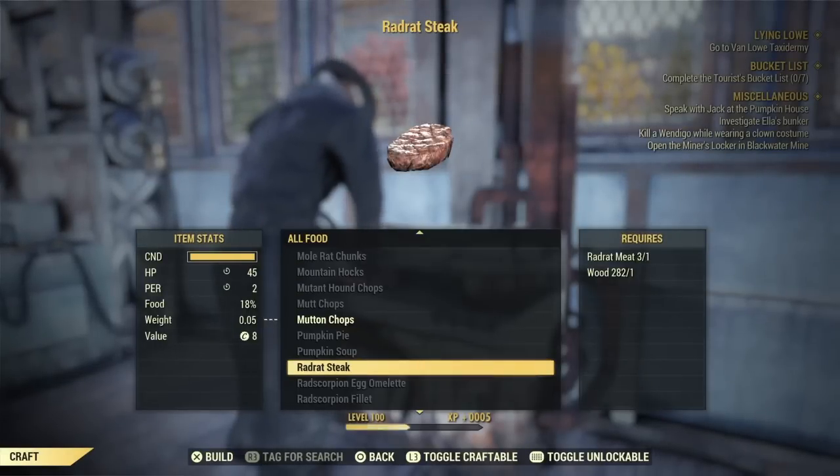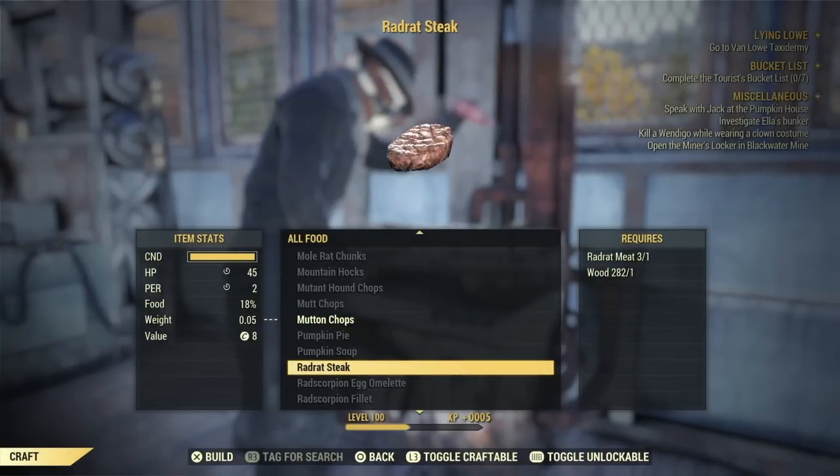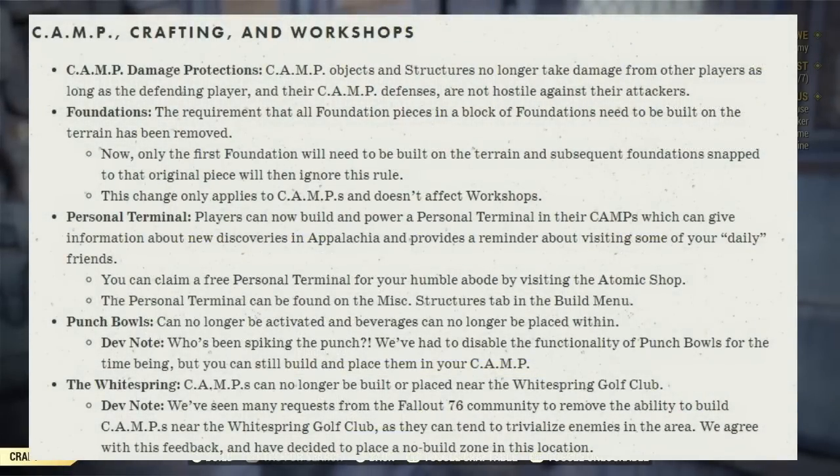Now for camp crafting and workshops. Camp design protections: camp objects and structures no longer take damage from players as long as the defending player and their camp defenses are not hostile against their attackers. Foundations: the requirement that all foundation pieces in a block needed to be built on terrain has been removed. Now only the first foundation needs to be built on terrain, and subsequent foundations that snap to that original piece will ignore this rule.